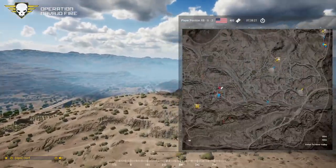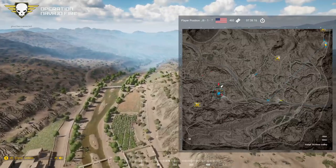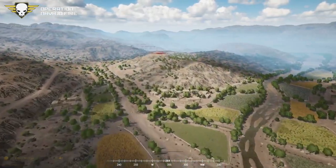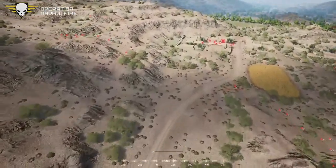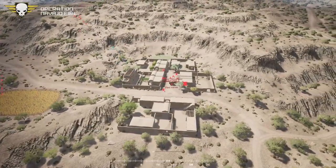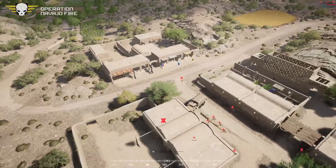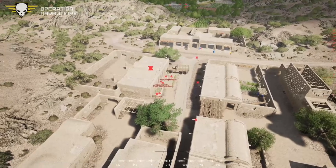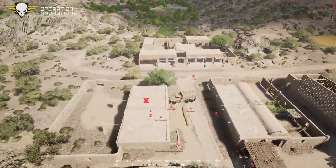Looks like the Russians may have taken the hilltop FOB based on the op doc. Dwarf is going to have everyone dismount vehicles a good distance out, which means a lot of walking. For viewers in the pre-op channel: stay in — if someone disconnects or leaves, you might get their spot.